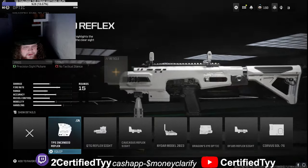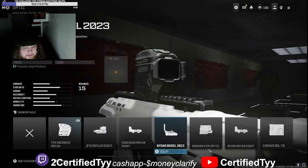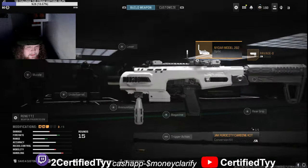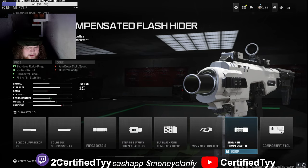For the stock, we'll put the Ravage 8 stock on it. Then we're gonna put this side attachment on it, and we're gonna go over to the muzzle and throw this one on right here.